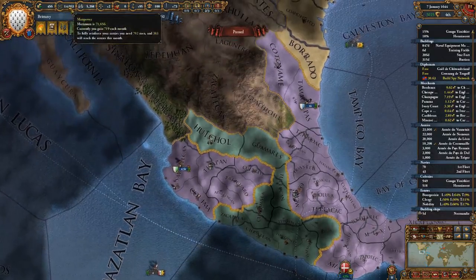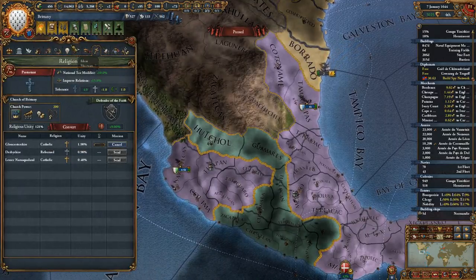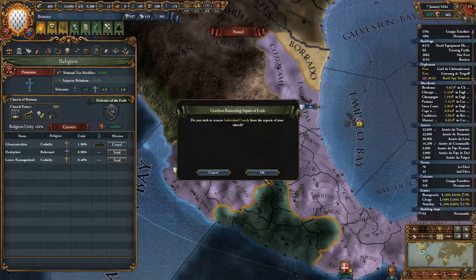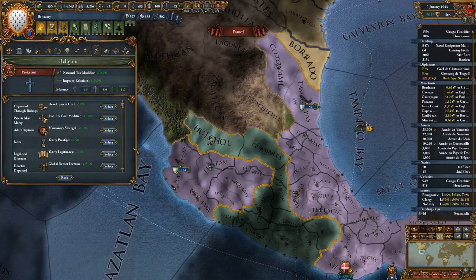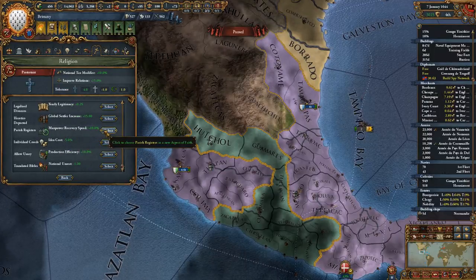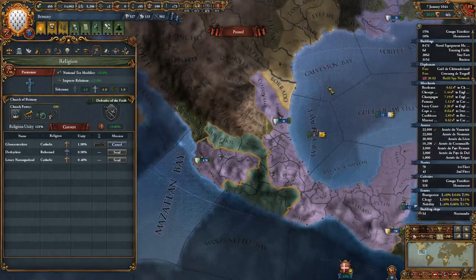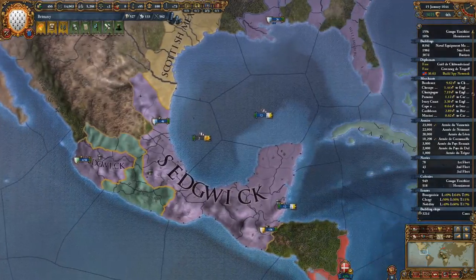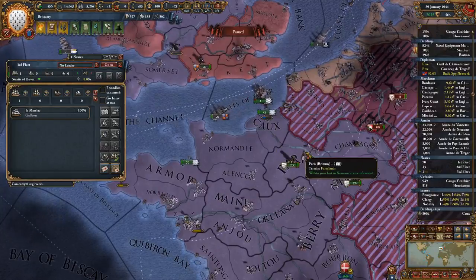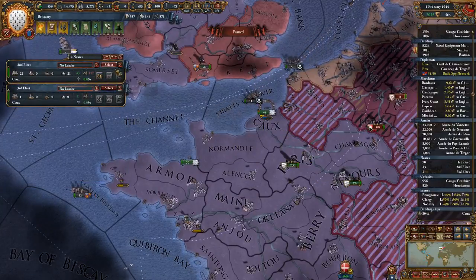One thing we could do for more manpower is get rid of individual creeds because we're not working on any ideas. Let's get rid of that, and then we can instantly spend our points on manpower recovery speed — plus 10%. Since we have maxed out church power, it's not really going to be a problem for us.